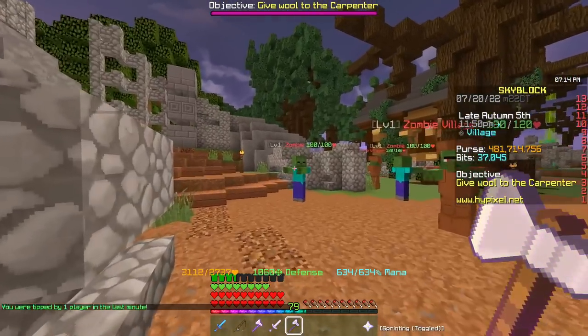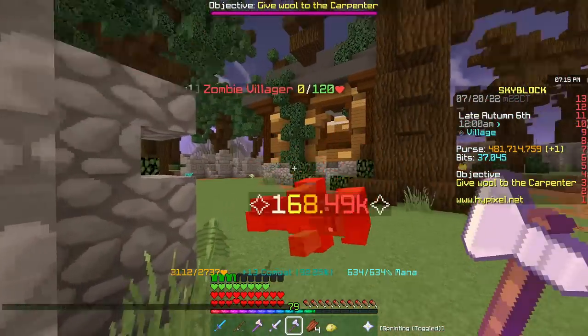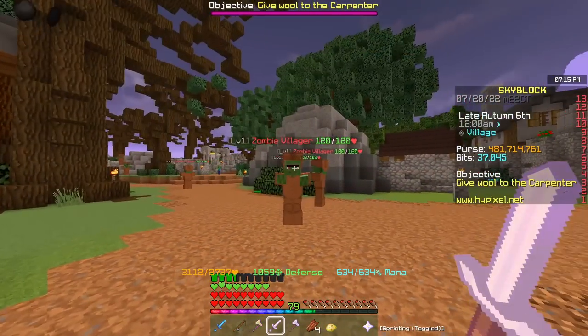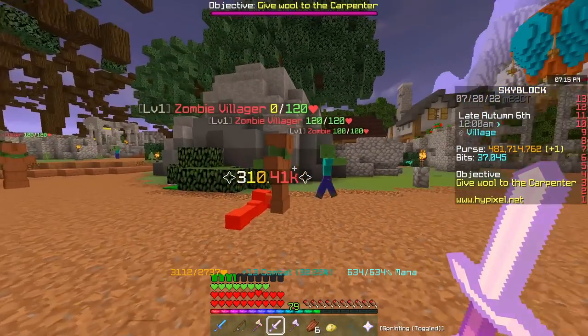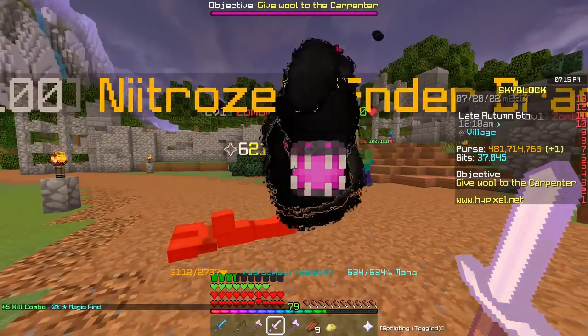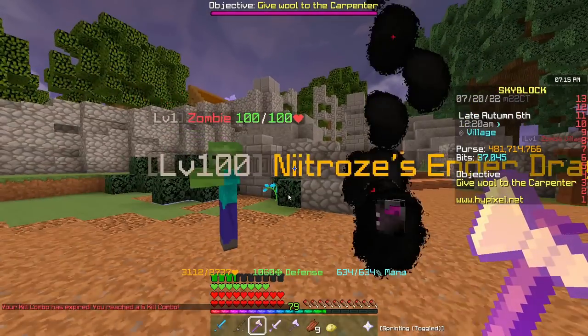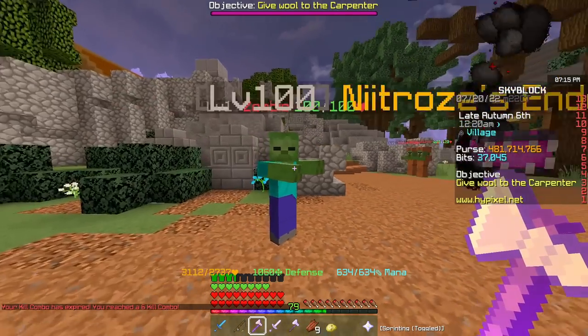First we're going to use our Raider's Axe — doing 168k damage, which for a Raider's Axe I'll take it. As for the Livid Dagger, 310k damage. I've got a feeling I'm probably going to struggle to beat that — 620k in the back because of the ability.